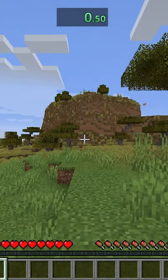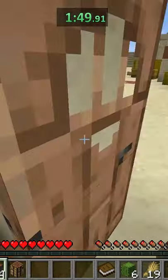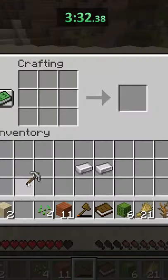So obviously we had to load into a brand new seedless world, get some wood, and then the next thing we did was run to the village right near spawn, absolutely loot everything, merc the golem, get the iron, and make some basic tools.